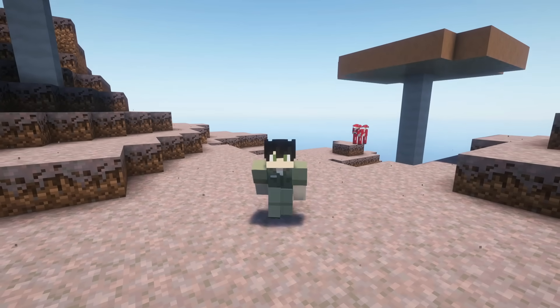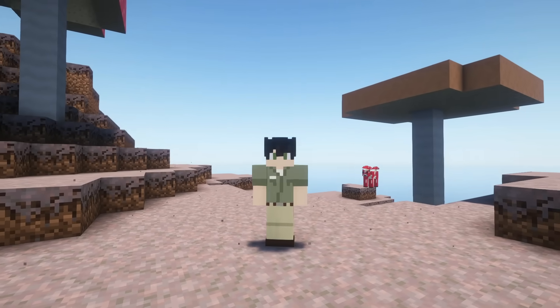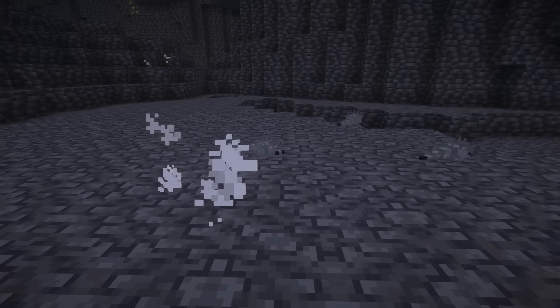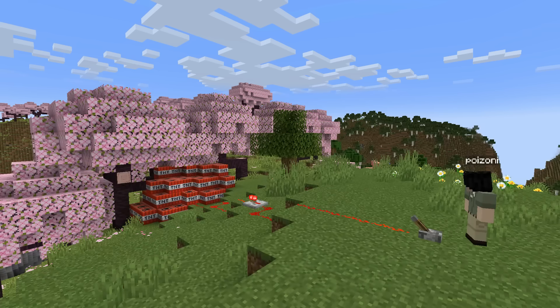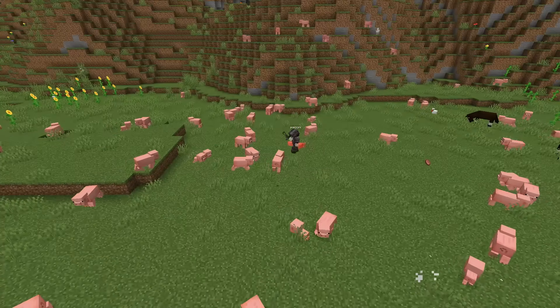Simply put, a species is considered endangered when it's at risk of going extinct in the near future, whether it's a plant, animal, fungus, or even a tiny bug. In the last few decades, species are disappearing faster than at any point in modern history, mostly thanks to habitat destruction, climate change, and overexploitation.